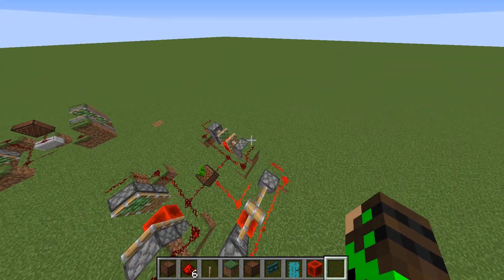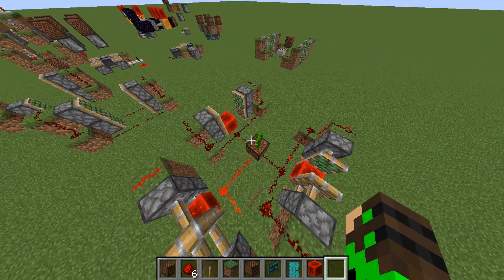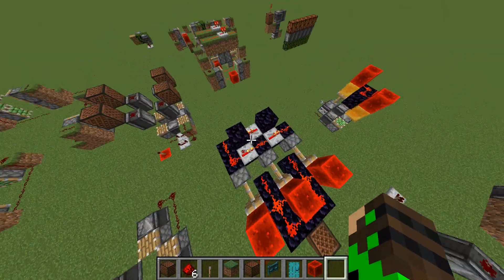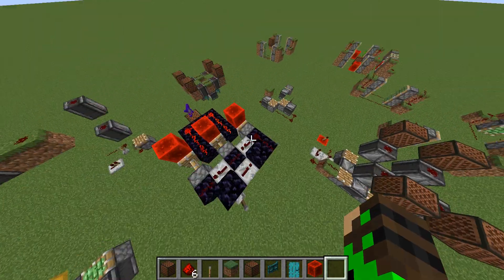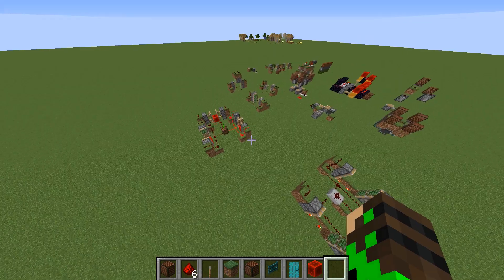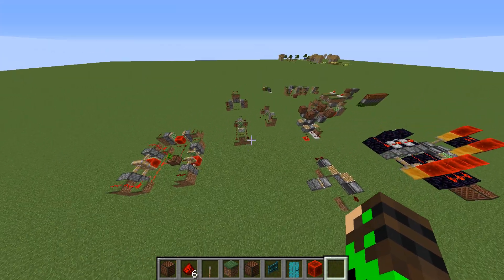Theoretically you could use leaves and logs because those update at a one gameplay interval. You could also use this little machinery here to make it separate them by one tick. Something like that is going to work. So yeah, that's all I have for this video — there's not much I can do with it.